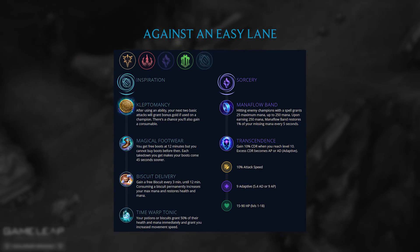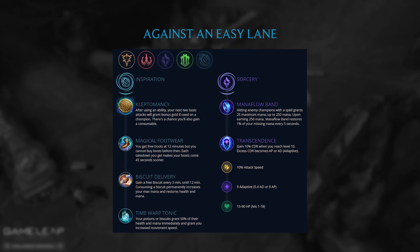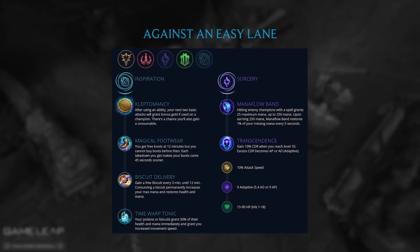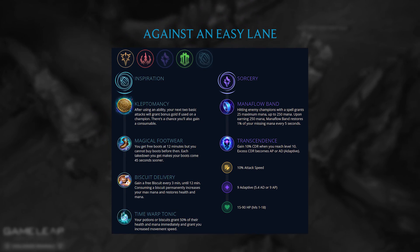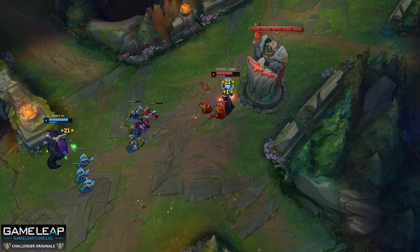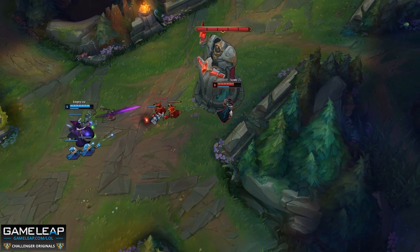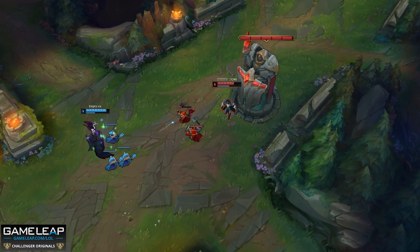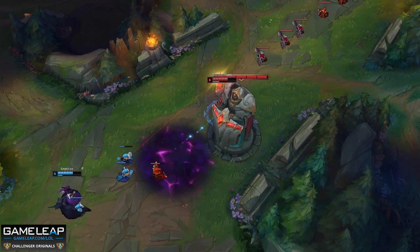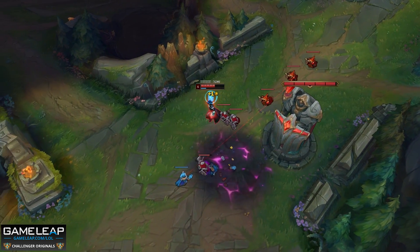The last page is against a lane that's not going to have any pressure into you. This is something that you would take against non-traditional mids — say, Morgana for example — or midlaners that are just going to look to shove and roam, for example Aurelion Sol. Note that he doesn't go for hyperscaling by taking Gathering Storm and Absolute Focus. He wants more utility — that's what TF is all about. Keep in mind, with this build, Gathering Storm and Absolute Focus is going to give you AD, not AP a majority of the time, and it's just not going to work all too well.